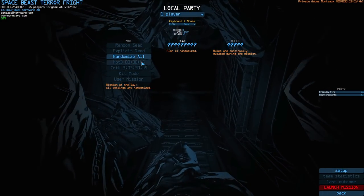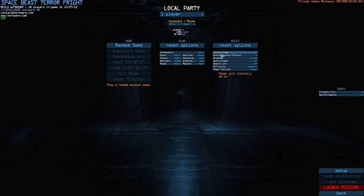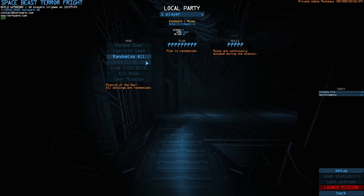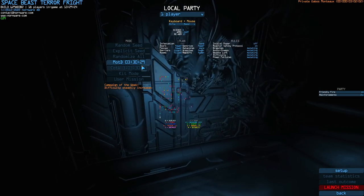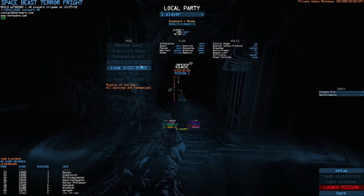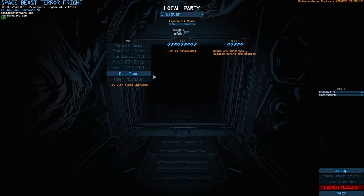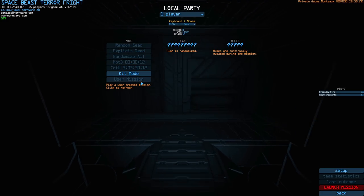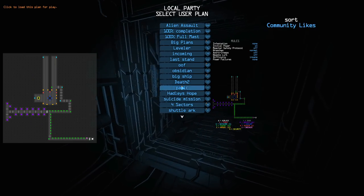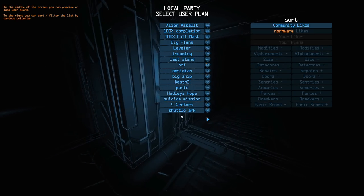One thing I love about this game is that it's highly customizable. You can take a random seed and edit everything inside it, or use an explicit seed to practice the same ship over and over. There's a mission of the day to compete with other players, a campaign of the week, a kit mode with fixed upgrades from the start, and user-generated missions via a built-in map editor — meaning this game technically has endless content.